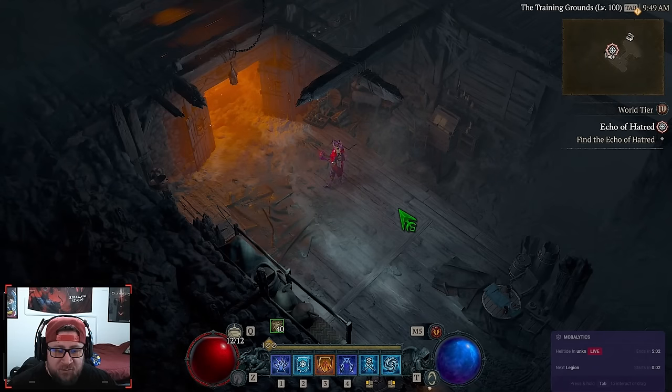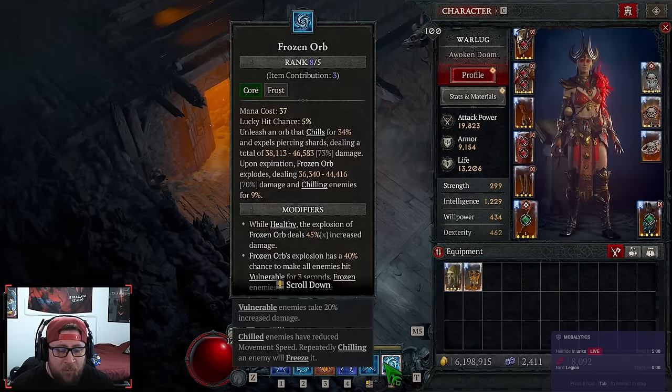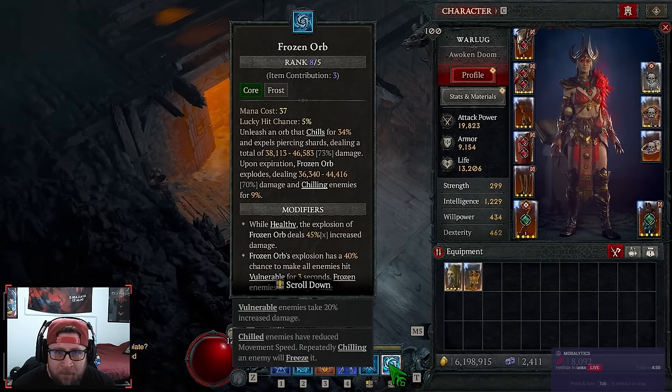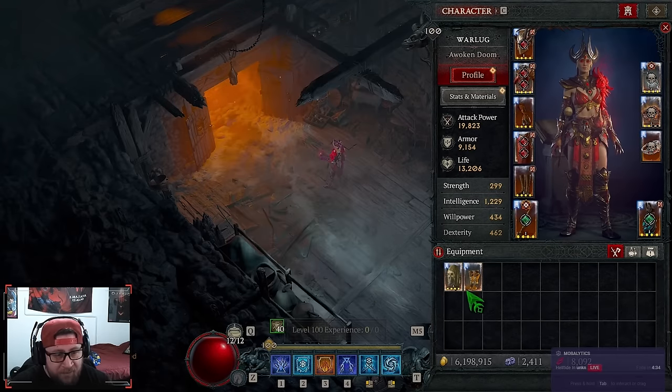What's up guys, welcome back to the channel. Today I'm bringing you an updated version 2.0 of my Frozen Orb build for Diablo 4 Season 4. I'm going to go over everything — the gear, the paragon board, the skills, etc. — and show you all the changes plus some bonus options for the build. This is the next stage if you've been following along this journey.